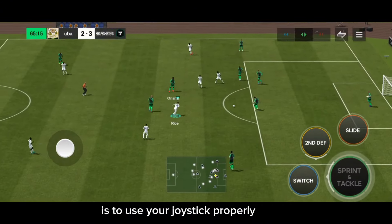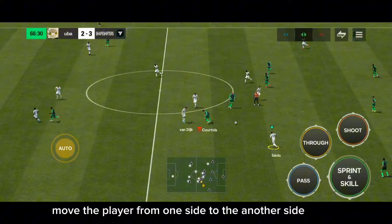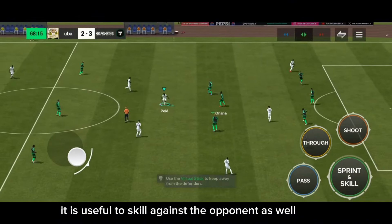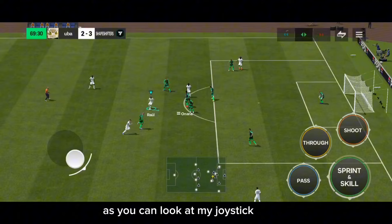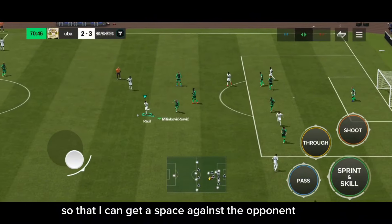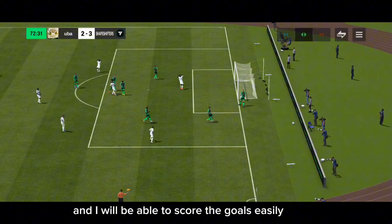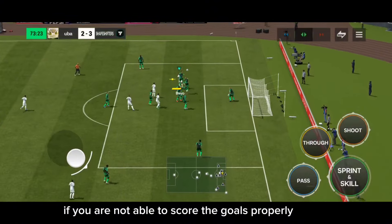The second tip is to use your joystick properly. Most players just use the joystick to move from one side to the other, but it is also useful for skill moves against the opponent. You should skill spam with the joystick — watch how I'm moving it to create space. The opponent's player gets confused about how to defend, and I'm able to score goals more easily.